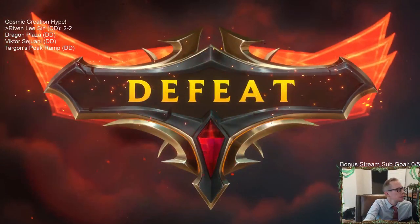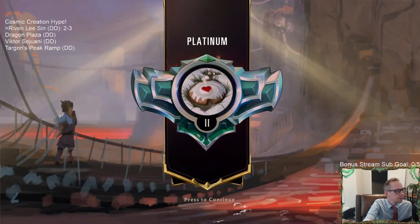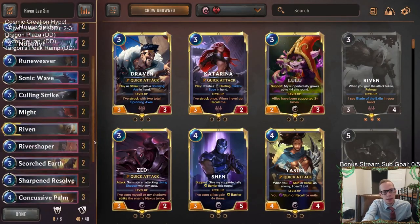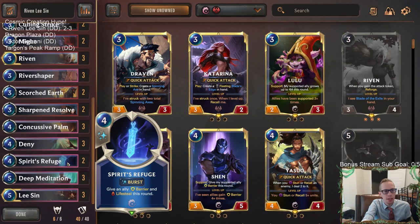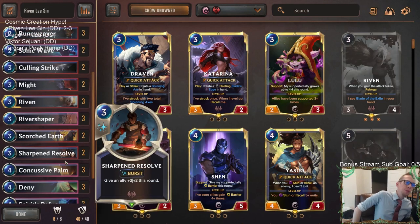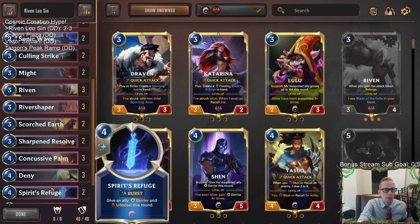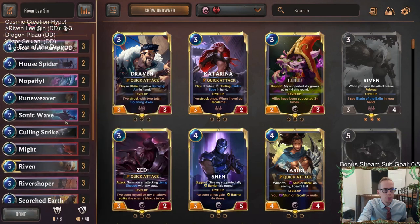GG's — Grizzled Ranger. Four Grizzled Rangers — they had a good hand. Four Grizzled Rangers is tough to stop, just one unit at a time. I just had too many expensive spells in hand — spells that didn't really do very much. We weren't really doing anything with Sharpened Resolve and Might. I did Nopeify the one time and they had Single Combat to punish me. Our deck was okay but we definitely have some holes — Hush, Barrier. Those are things that are really difficult to get through.